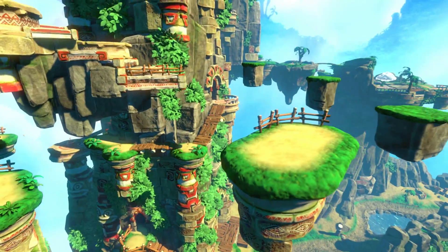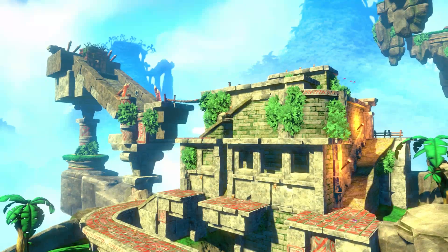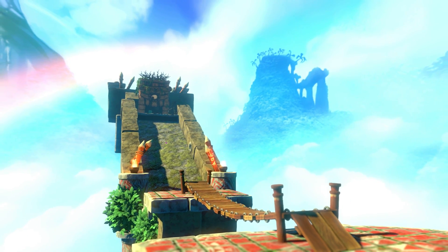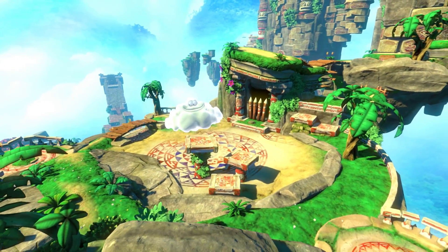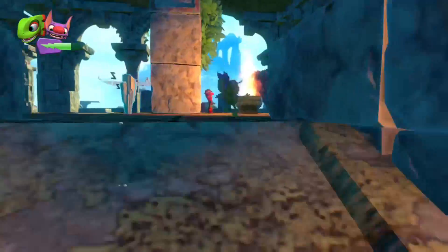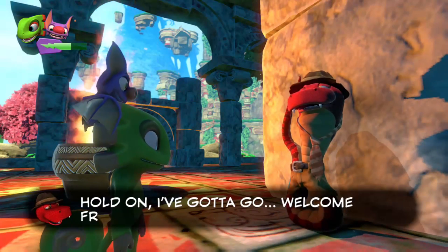For example, when you start the first area, there are going to be places you can't reach quite yet, because the game wants you to explore the area as much as possible to collect Quills, which essentially serve as your currency. You will not necessarily be able to go straight to the first boss and expect to be successful. This is where the RPG element of Yooka-Laylee comes into play. In each world, you will come across a local vendor that allows you to buy new attributes to help you traverse the worlds and reach those hard-to-reach areas to collect more Pages.